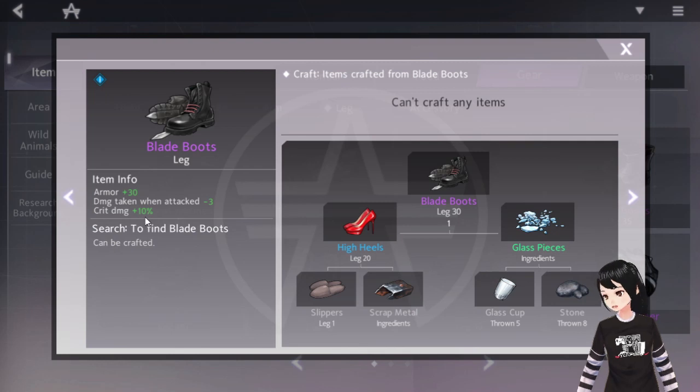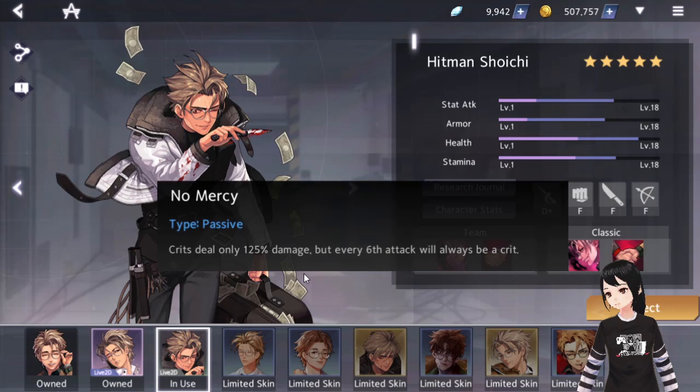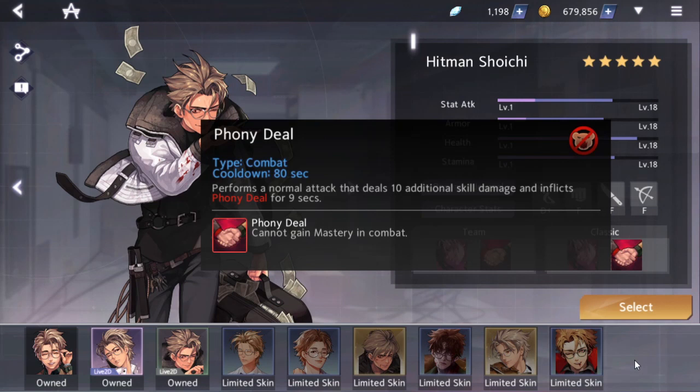Pilot Flag is potentially doable as an accessory on Shoichi. Your boots ideally should be Blade Boots with crit damage. Sometimes Pilot Flag can work as your last crafted accessory item. If you go Blade Boots via Hospital or Tonal and have a stab route around those areas, you can build Blade Boots that way.